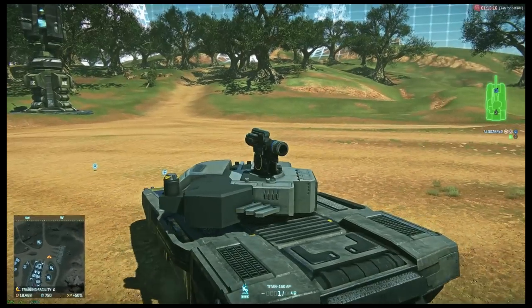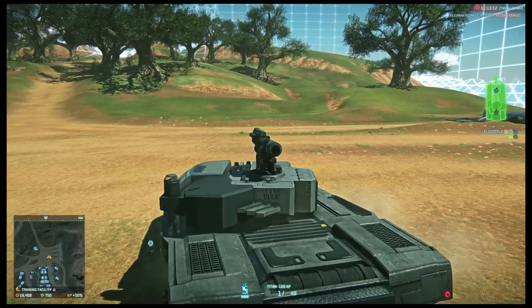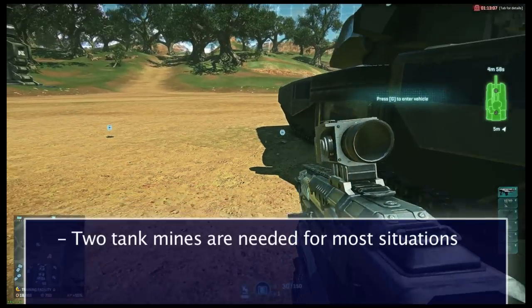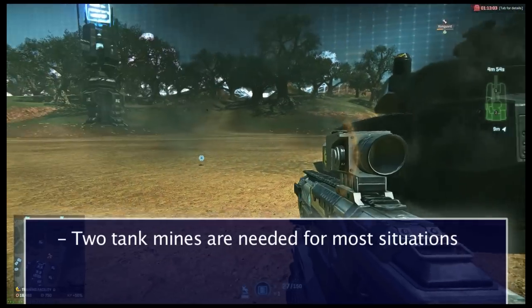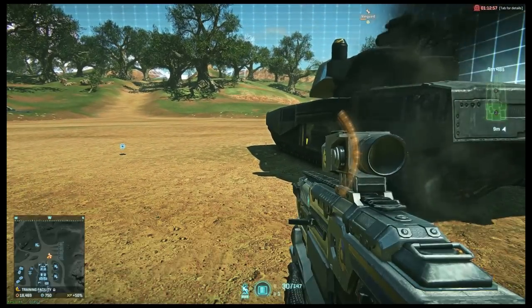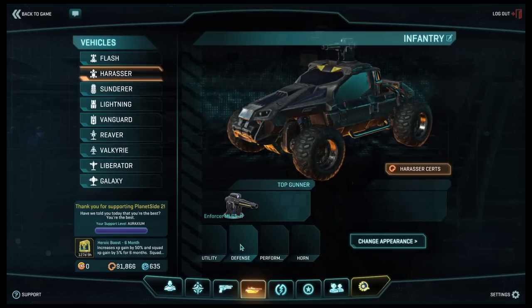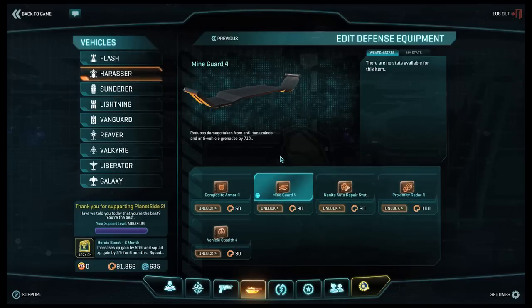Tank mines do a heck of a lot of damage. However, it takes 2 tank mines to blow up most ground vehicles. Flashes will blow up in 1 mine and harassers will go on fire. Lightnings and tanks will go to about 20–30% health left with a single mine. Sunderers go to about less than half. The mine guard upgrade will greatly reduce the damage that tank mines cause and will help protect the passengers, but not any C4 attached to your vehicles.